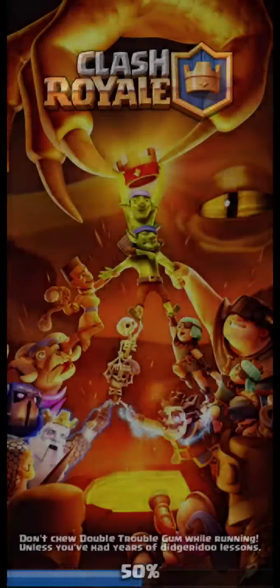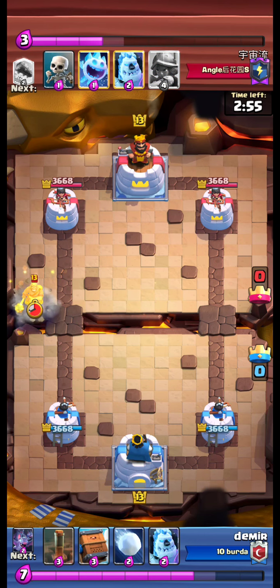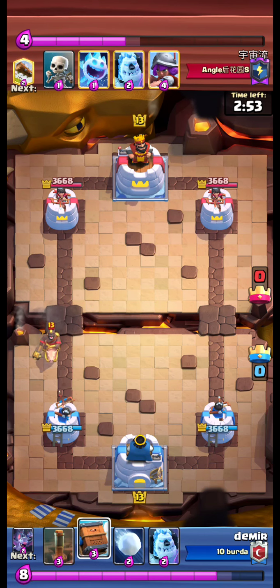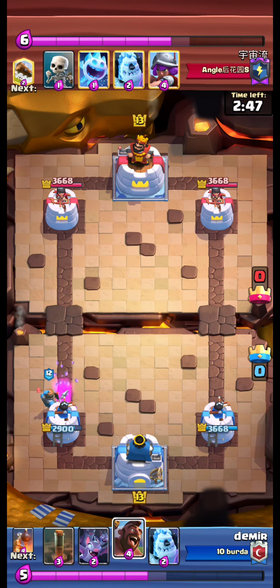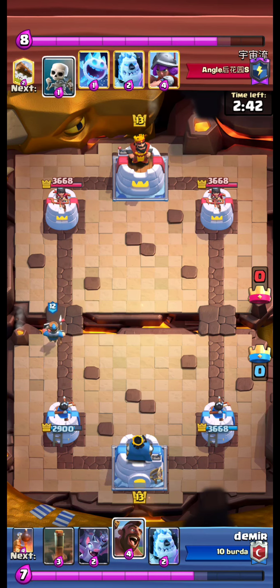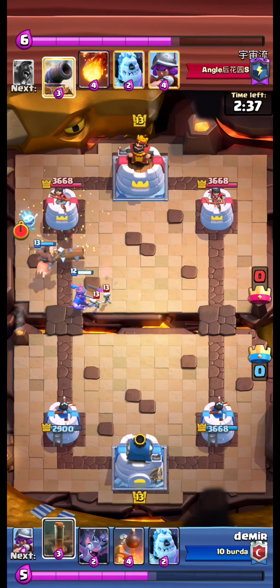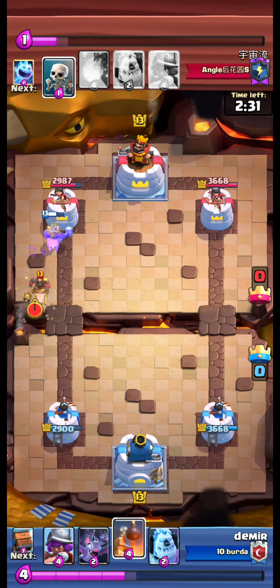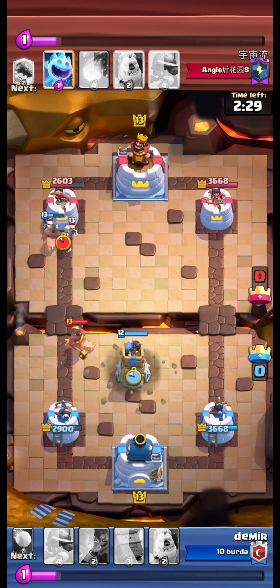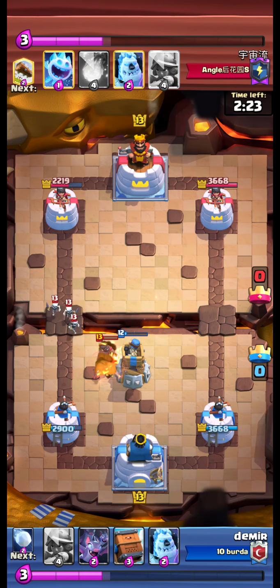Let's start with this one. We are facing a player using a 2.6 hawk cycle deck. We royal delivery and snowball the hawk since we didn't have our bomb tower in hand. We counter push with our hawk and royal delivery, also using our earthquake. Our hawk gets one, two, three hits. This time we plant our bomb tower and catch the hawk.